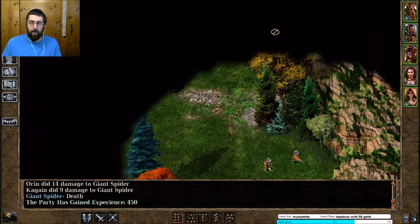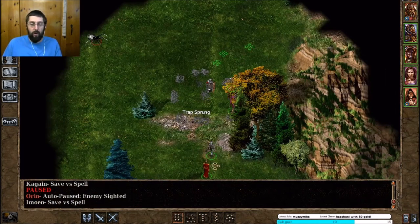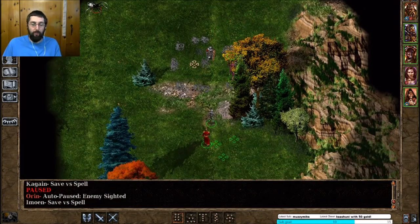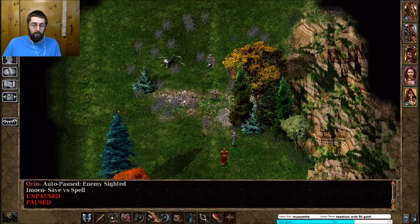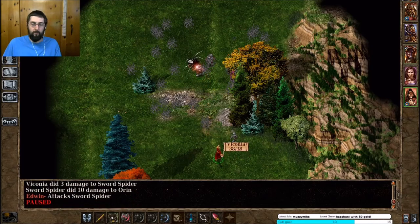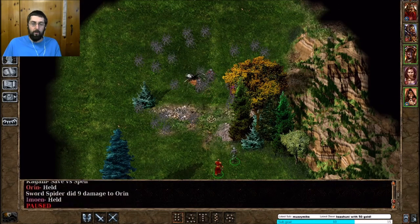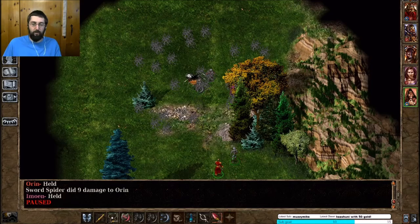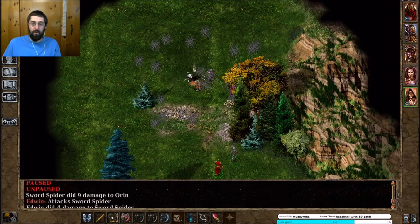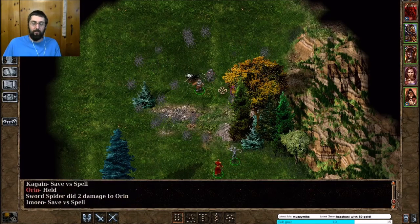I certainly can't remember. Oh no — a trap! Crap, crap. And a sword spider. Stop killing my party — that trap might do me in. I think I've got 40 hit points, he's injured. But he's going to just continually beat the crap out of us. We can't run, we can't drink a healing potion.